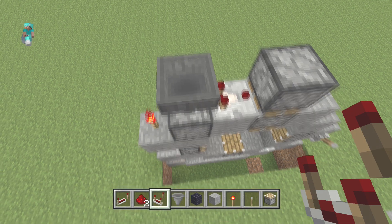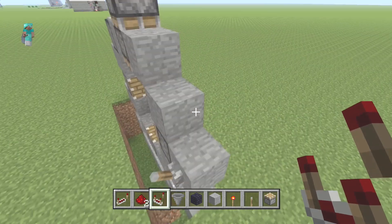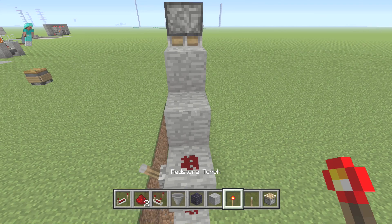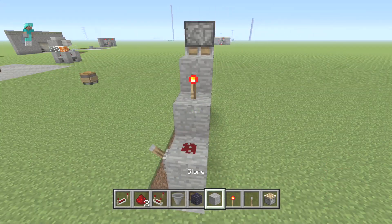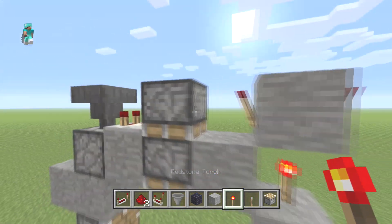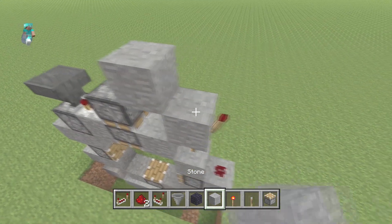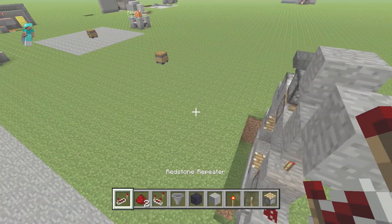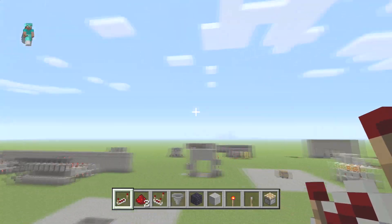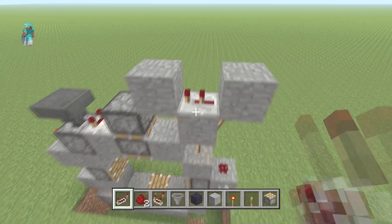Once that's done, go back around to this side and throw redstone dust on top of the lever block. Then grab one more redstone torch right here, throw a block on top of it, and redstone torch both sides. Then go up and put a block there and there. Grab your last redstone repeater — it goes this way and should be set to two ticks. Double check: yes, two ticks is the winner.